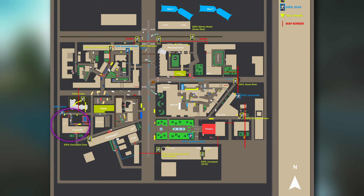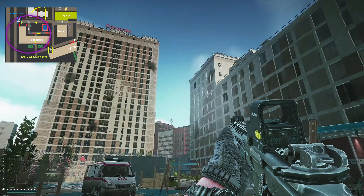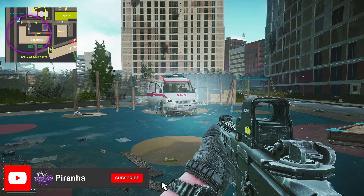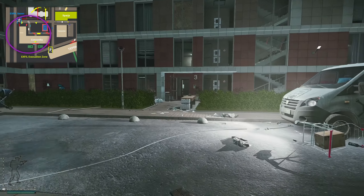Now, where to use this key — it is used on Streets. We are currently here on the streets, between the two Concordia buildings, in the main plaza. You can see right there that is the fallen crane building, and what we're going to need to do is enter this building at number three.